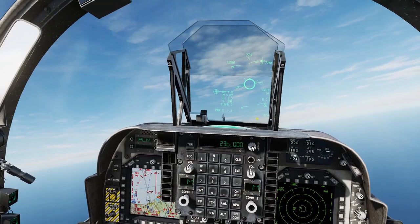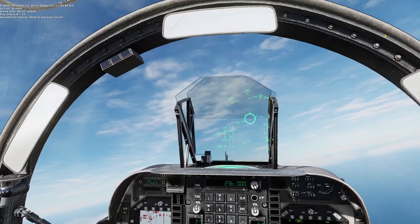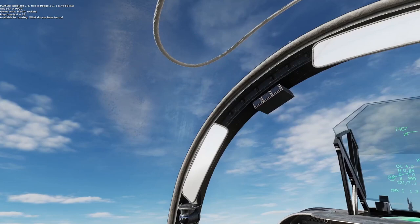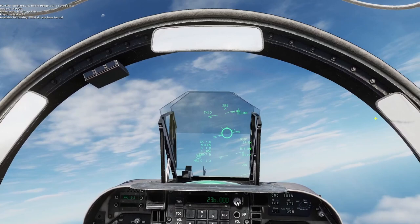He's on 236 — it's a DCS JTAC, so we'll go into that menu, the F9 menu. JTAC — Whiplash — and check in for 15 minutes. Whiplash 1-1, this is Dodge 1-1-1. Golf Golf 1-1-6-7-9000. Armed with Mark 20 rockets. Playtime is 0 plus 15. Available for tasking — what do you have for us?